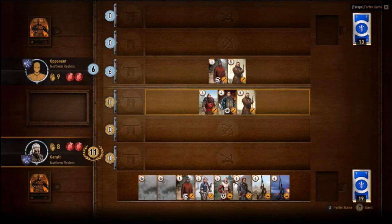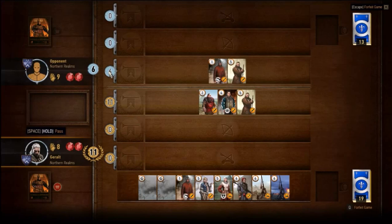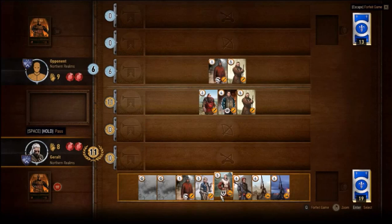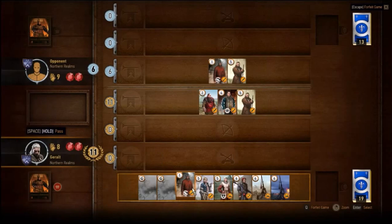His card reads 'place on your opponent's battlefield and draw 2 cards' — so that just gave him 2 extra cards. I've never seen that card before. He still has 9 cards and I have 8. I do have a good advantage over him in points though. Another card ability reads 'choose 1 card from your discard pile and play it instantly' — I don't have any discard pile yet, so I'll save her for the second round.